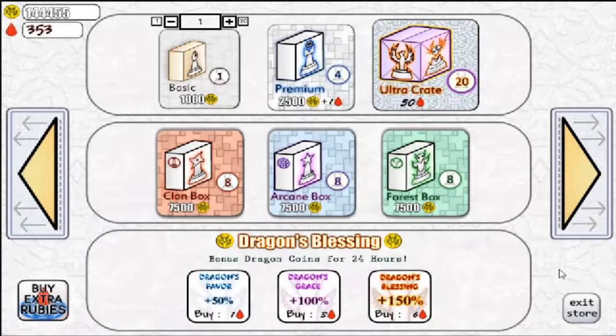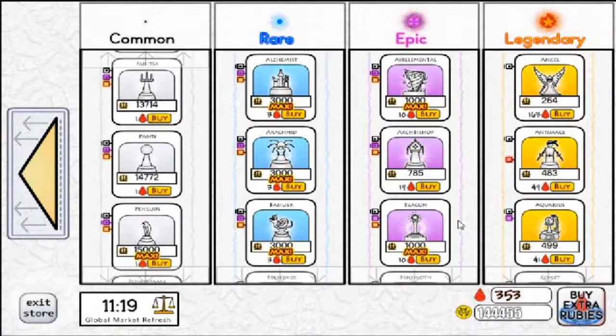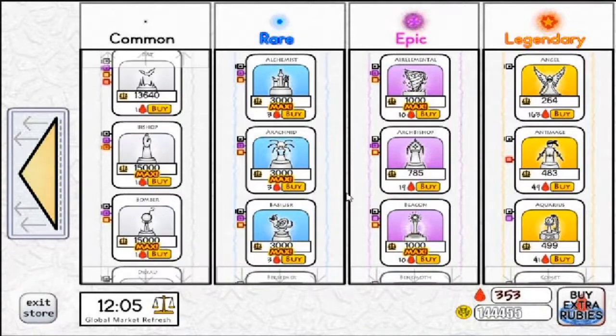Since they are both common units, you have the highest chance of receiving them in the Basic box. If you are looking to buy them en masse, or you are simply aiming to get a higher tier version of them, then it's much faster to buy them in the market. As common units, they start at a price of only 1 Ruby per copy in the market, but as more are bought, their price will increase.